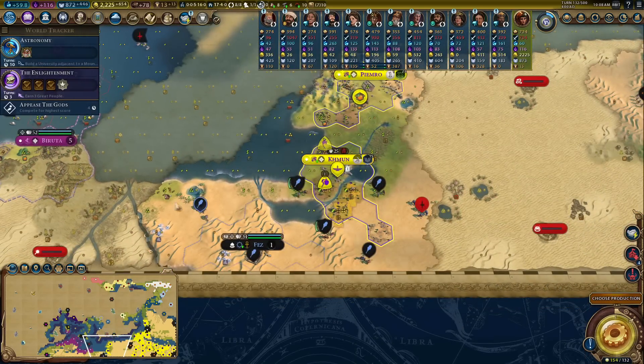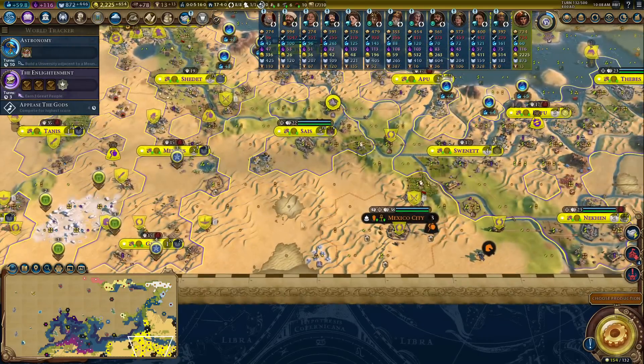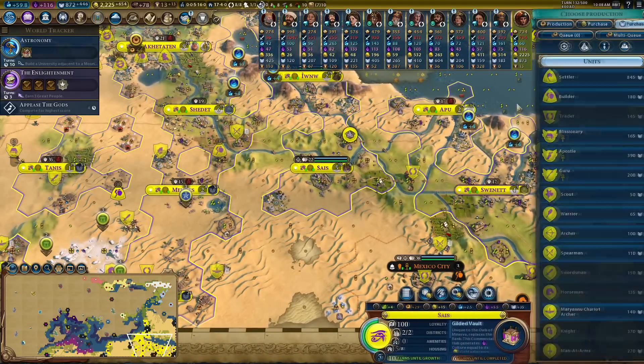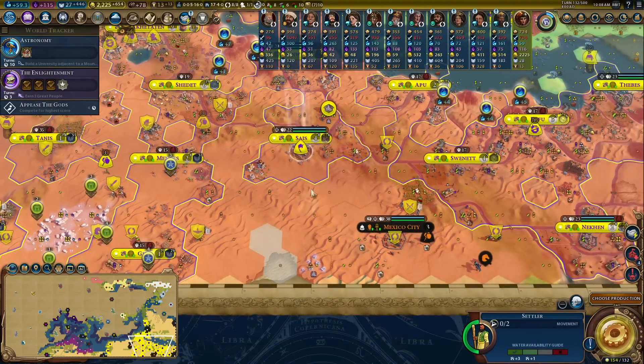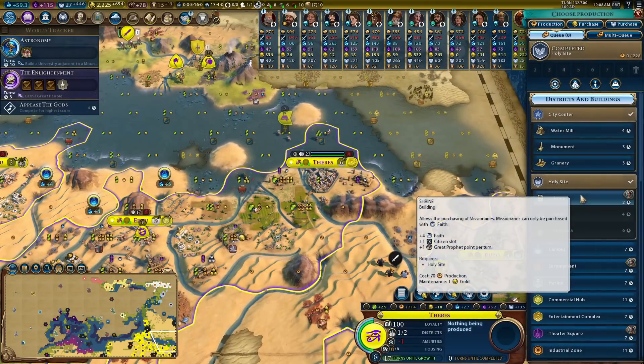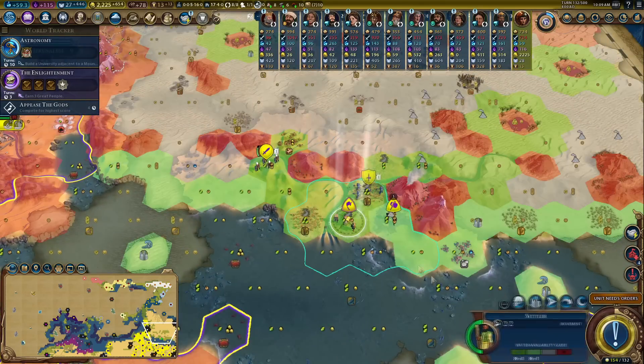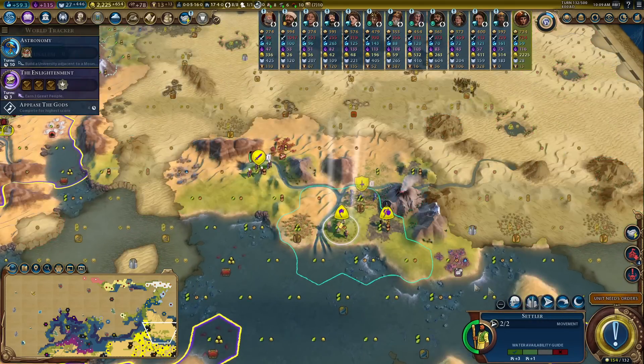I've already got one settler making their way in that direction - that'll go and claim this city. I just needed this gypsum below me, so let's take this city. I can actually get two settlers in the same turn. These are pointless cities but they do increase my monopolies, and the monopolies give me gold - so really, is it pointless? The answer is debatably still yes, but I'm doing it anyway.